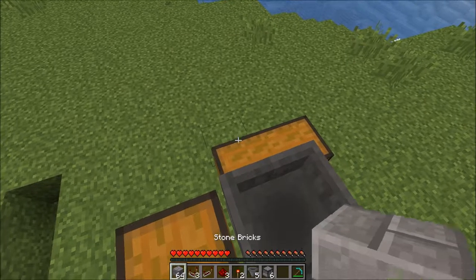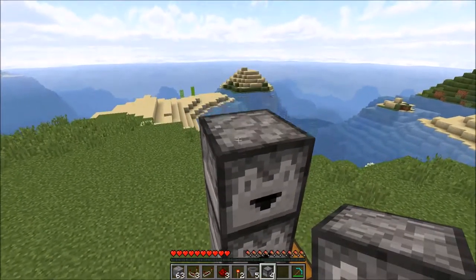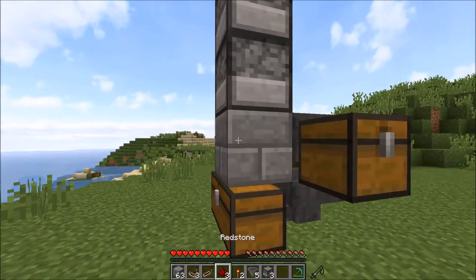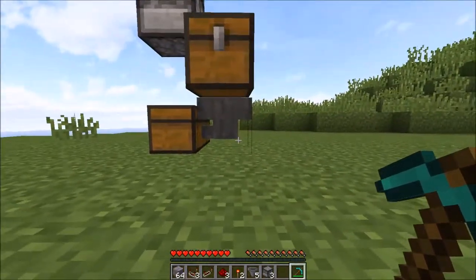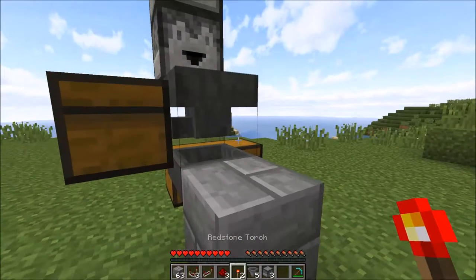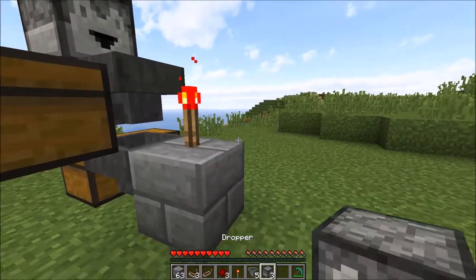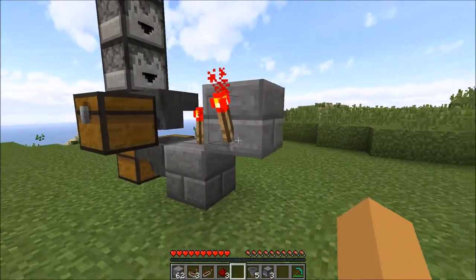Now you want to place a temporary block again. One dropper, two dropper, three dropper - you can obviously place as many as you like, but just place three for now. So break that one. And now you want to place down a block here like that. A torch on top, and another block there, and a torch on there.